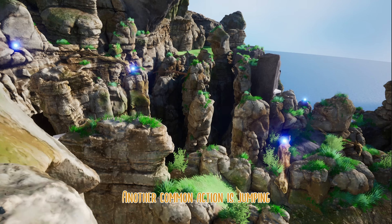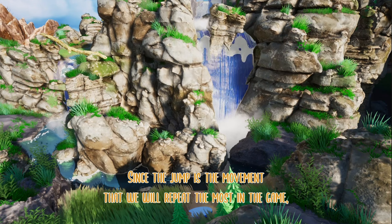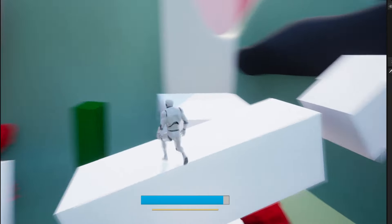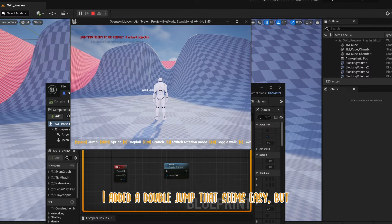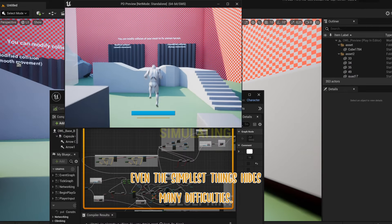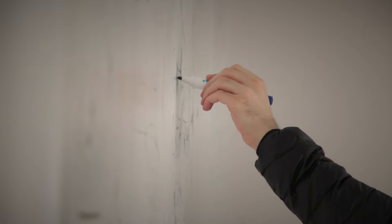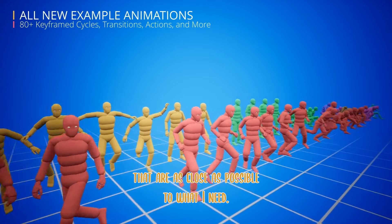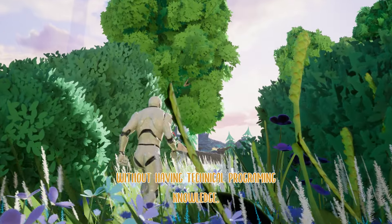Another common action is jumping. How to make it interesting and satisfying? It's a very simple input that can be done in a lot of games. Since the jump is the movement we will repeat the most, it is essential to take care of it and develop it very carefully. Even a real engine has a jump already set by default, but it's not that interesting. I added a double jump — that seems easy, but even the simplest things hide many difficulties. I take care of the actions the player will do most often to the best of my ability. Having the basics of gameplay in mind, I can search for assets on the Marketplace that are as close as possible to what I need, and having a solid base from which to customize is essential without deep programming knowledge.